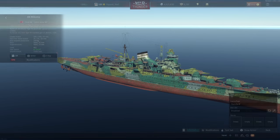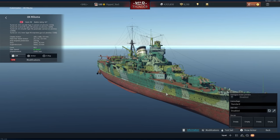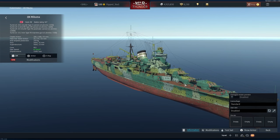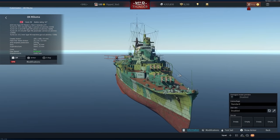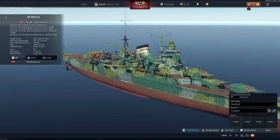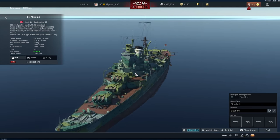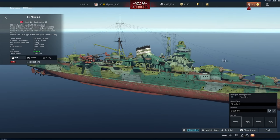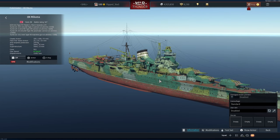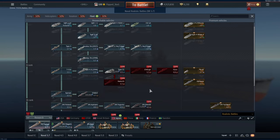Next up is the Mikuma, which normally costs 8,020 Golden Eagles but will cost around 4,010 during the sale. This one boasts incredibly high survivability for a cruiser, along with excellent AP on its main guns and Type 93 Long Lance torpedoes. However, it is worth noting the guns have a relatively slow fire rate and it has rather poor anti-air capabilities. Overall, I'd say this one's a pretty good buy at 4,000 Golden Eagles. The Mikuma is doing alright in the current meta, and it is likely to hold its own against dreadnoughts due to its powerful torpedoes and high-penetration AP. It won't be on equal footing with them, but it will age better than many other premiums. I can give this one a pretty good recommendation — if you want to grind the Japanese tech tree, it is currently the best choice to do so.